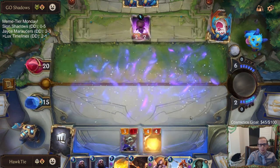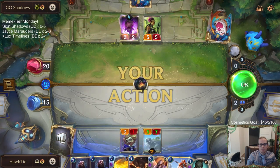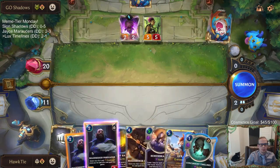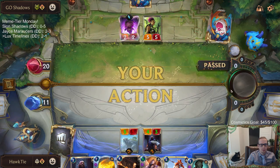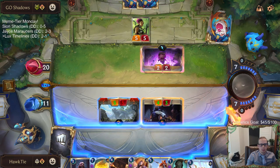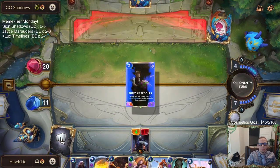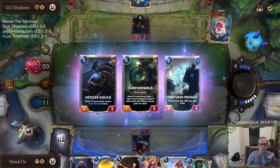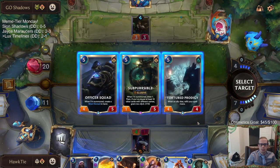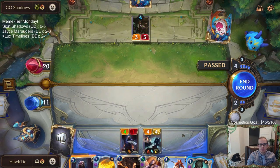I'll just take this big Elusive and give it a plus two plus two — so it's a five-seven Elusive. Then we can play a regular Persuader, just a three-two Challenger. Get some Lifesteal Tough action going on. The four-five is the biggest. Whenever an ally dies, refill the spell mana — sure, we'll do that. We have one less point of health but we get to refill our spell mana sometimes. That's cool.